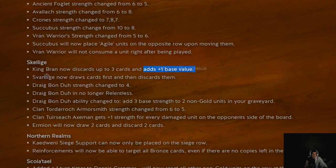Svan and Ermion now draw before you discard, which is exactly what you want — discard the cards you don't need, and don't draw the cards you don't want. Ermion is now like a 6-strength gold card that plays Last Wish — you draw two cards and then discard. Svan is like a mini Last Wish: draw one card, discard something. This is all really good for King Bran architects.